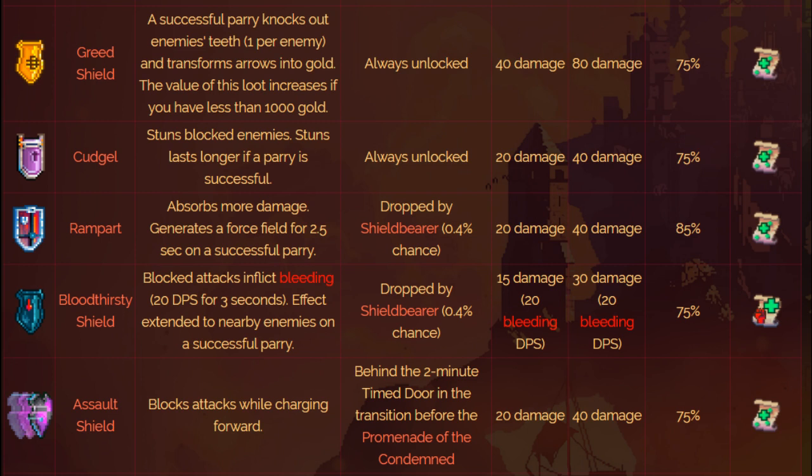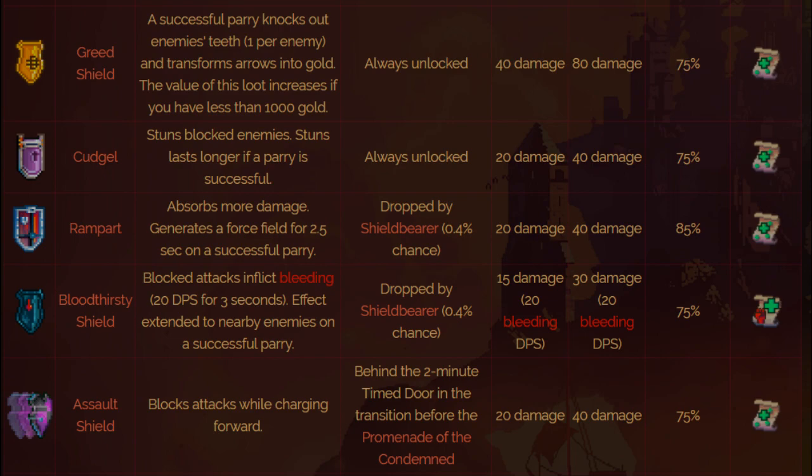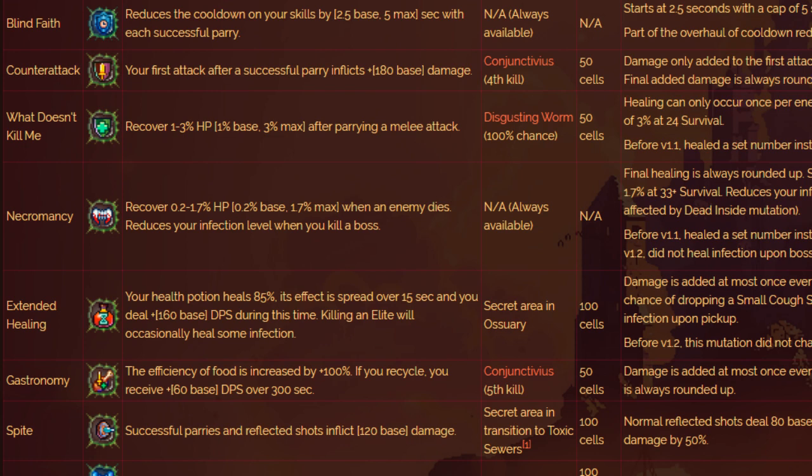Other recommended mutations include Blind Faith, Necromancy, Dead Inside, and Instinct of the Master of Arms, plus whatever other survival mutation you personally like. You can even use Acceptance — if you're in the Morass struggling with certain enemies, pair it with Dead Inside and you get 16 melee points. Use the melee damage reducer, add Necromancy, and take Acceptance and it should work totally fine.